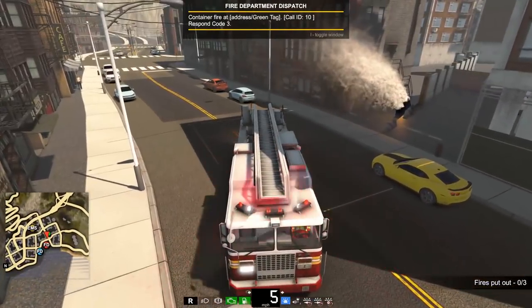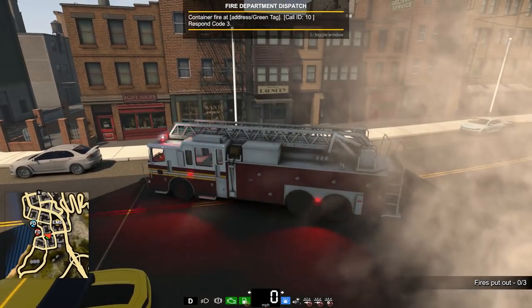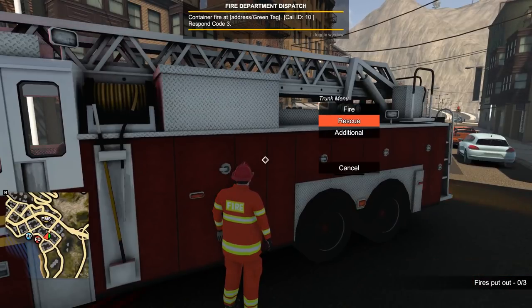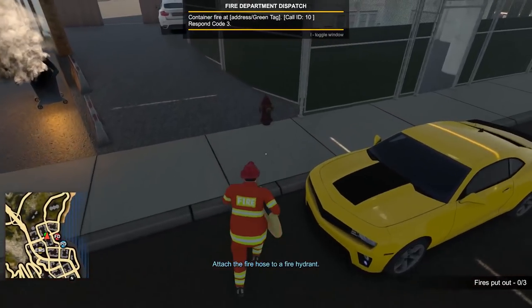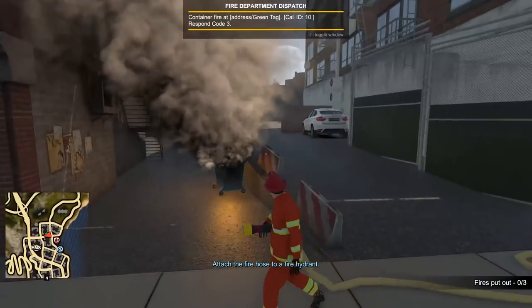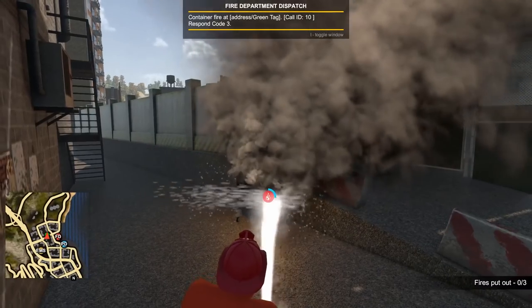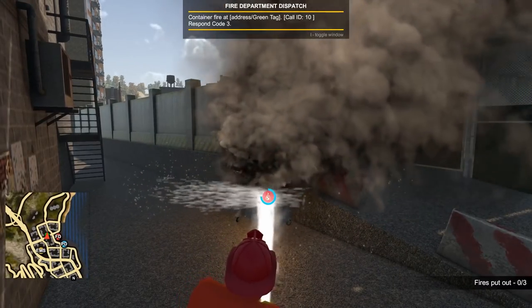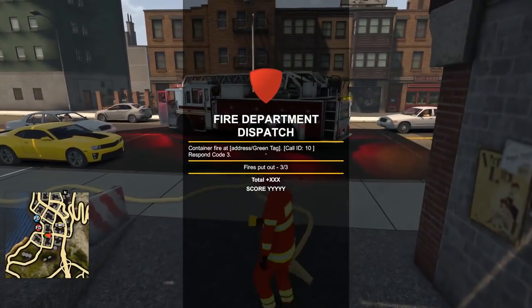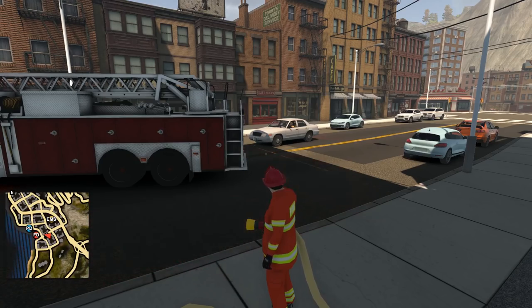This is where multiplayer would be nice — somebody could be a cop and block the street off for us. We do have a hydrant. I'd say this is probably not hydrant worthy but we're gonna do it anyway. It would be nice to see some vehicle fires — that would be pretty cool. All right, water hose, hooking up right over here. I see three hot spots, I only see one, guess there's a couple to the side. And boom — that container fire is contained. Get it? All right that was a bad joke.